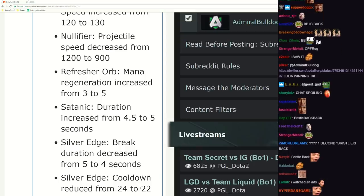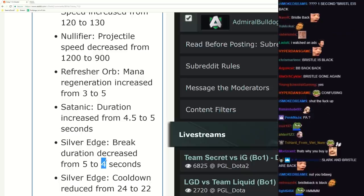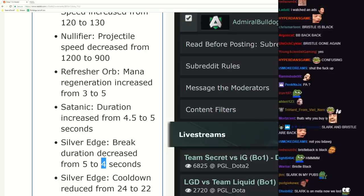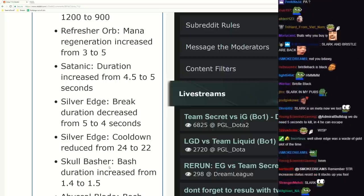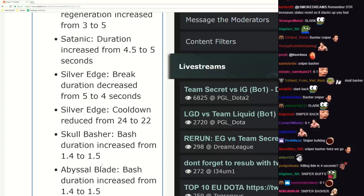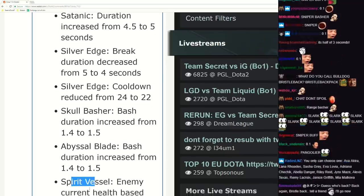22 seconds cooldown. Who cares about the break if you use this on Tide or any hero - you kill them within four seconds. It doesn't really matter that much that it's five to four. Skull Basher duration increased - basher is back, boys. Range basher is back! Abyssal Blade bash duration increase - same here.